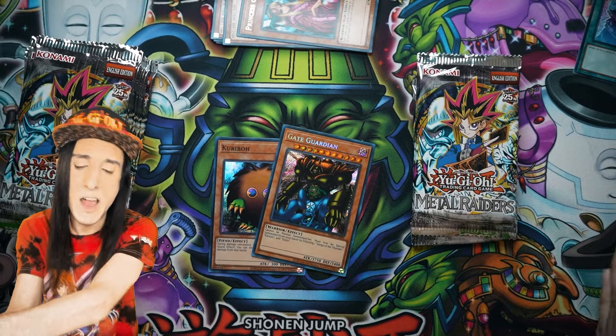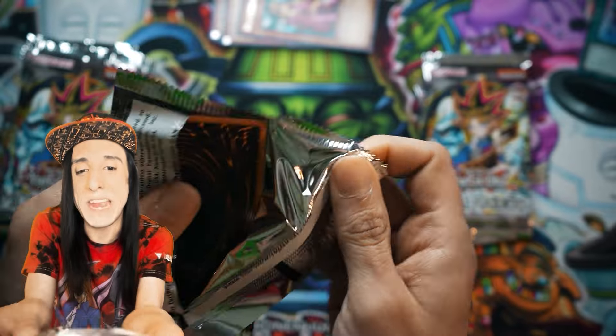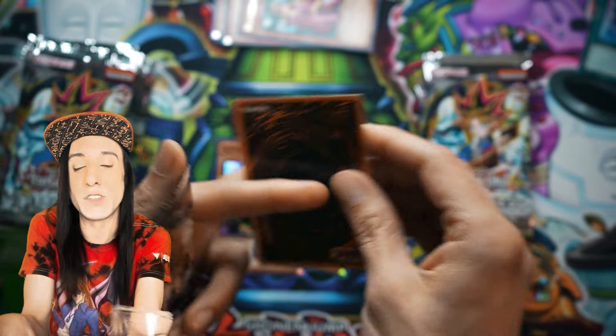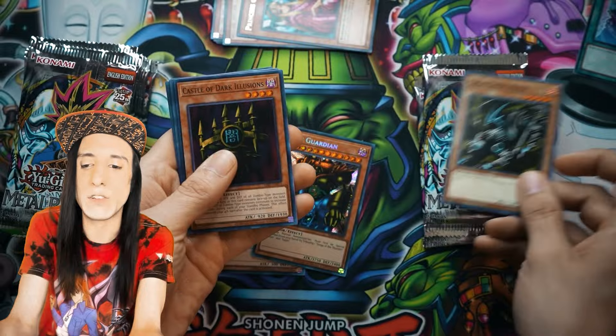You might have also spotted Gazelle the King of Mythical Beasts, because it's one of those cards that has remained relevant over the years — especially Chimera the Flying Mythical Beast with all the new Illusion support. Let's take a look at our next pack.